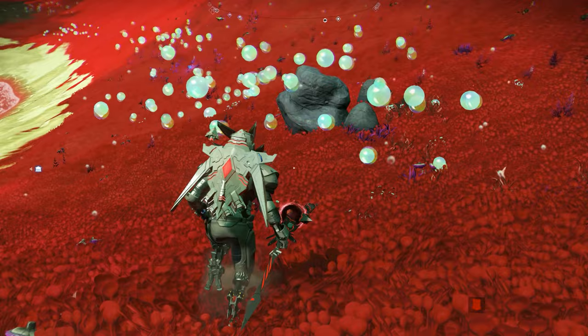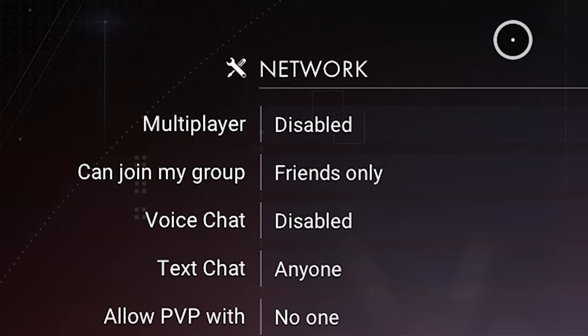We need right now to find the portal inside Euclid Galaxy. We also need to make sure we disable the multiplayer.